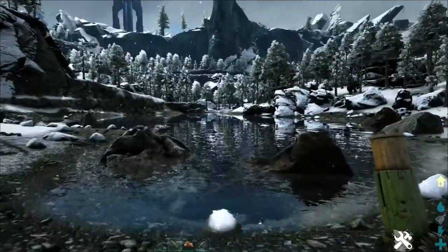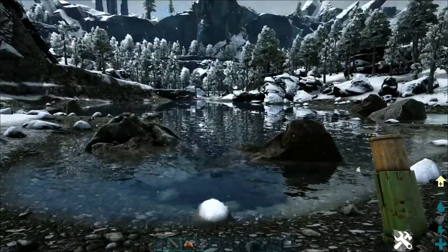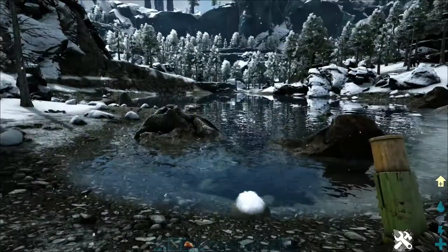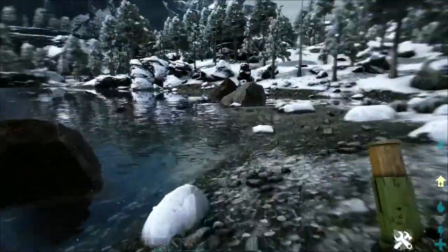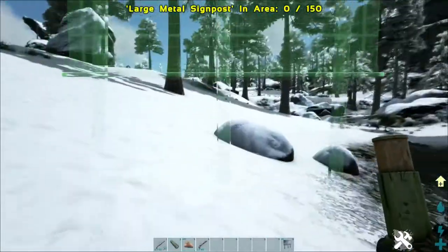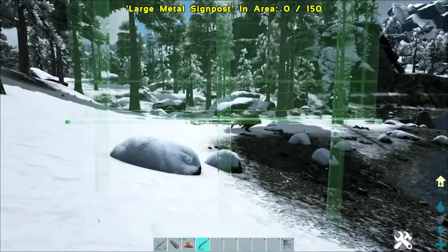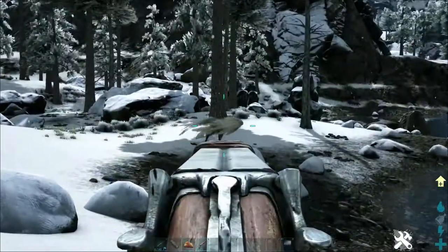First, use the spyglass to look everywhere. When you find the Baryonyx you want to tame, pay attention and lead it to your trap. Also kill any carnivores nearby that might kill your Baryonyx.